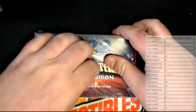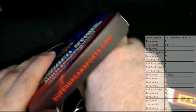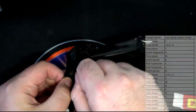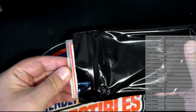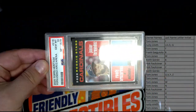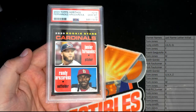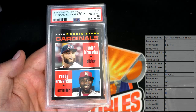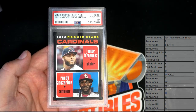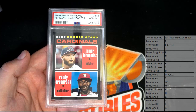Let's see if we can pull some heat. He blinked twice so that means he's gonna pull some heat. Let's see what it is, let's see what you get out of there. What's it gonna be? Oh man, that's a good one dude — Cardinals rookie stars, and this is a Fernandez and a Rosarina.